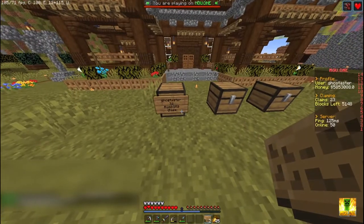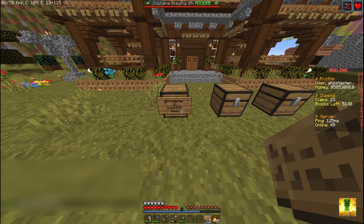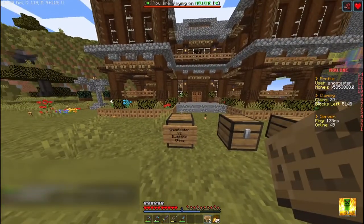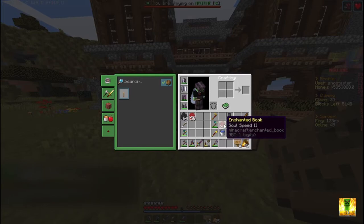To find entity names, press F3 plus H and you'll get tooltips. Hover over any item — for example, this bucket shows 'minecraft:water_bucket' — so under the entity name on the sign you write 'water_underscore_bucket' for it to work.